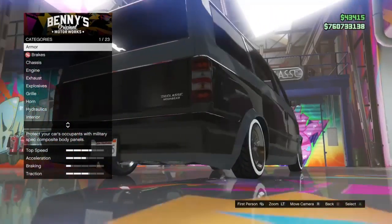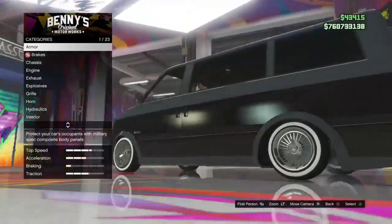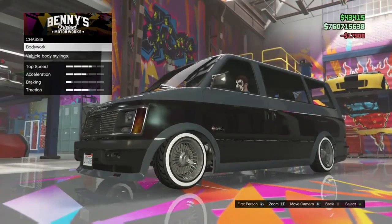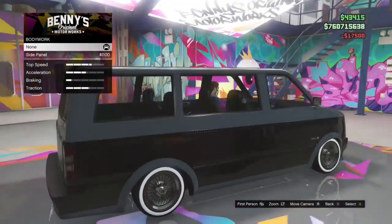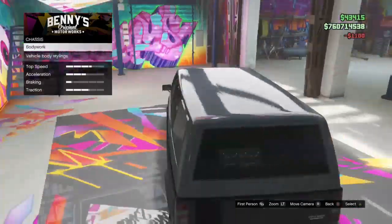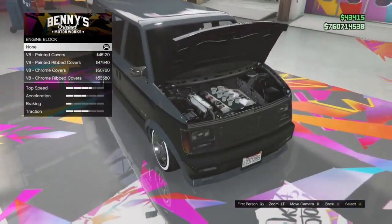The exhaust is right underneath the car at the back - you can see the smoke coming out. Let's get on to upgrading the brakes. If there's any little kids watching this, you didn't hear a thing - you probably won't understand anyway. Let's put the window protector thing on, or whatever it's called.